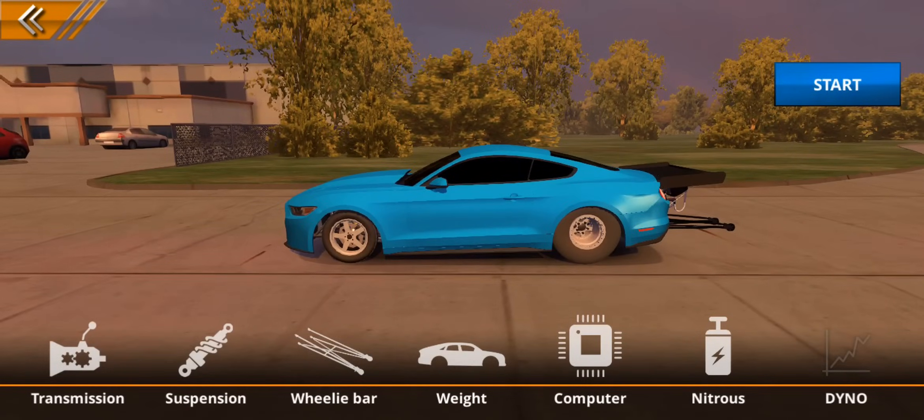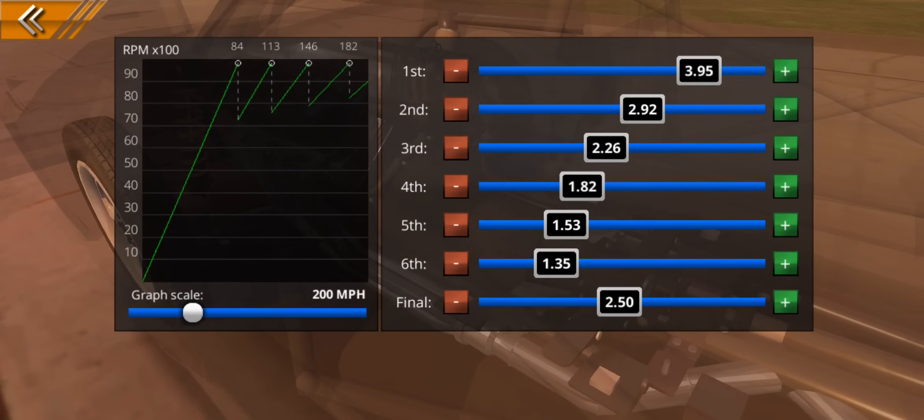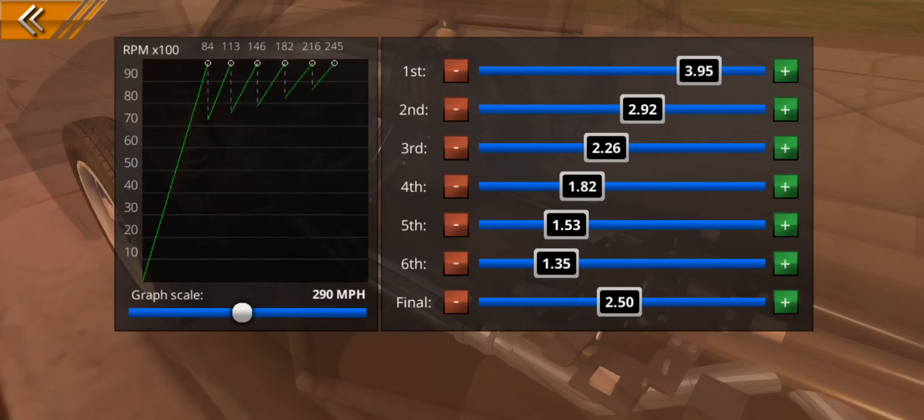One last thing in the computer section is the shift light RPM — you don't need it, but it marks the point where you want to shift gear. For example, shifting at 4,000 RPM would be way too early and out of the power band. In general, the best point I've found is about 9,600 RPM. That way you're shifting near the end of where you're making maximum power, and when you drop into the next gear you'll be right at the point where maximum power starts.